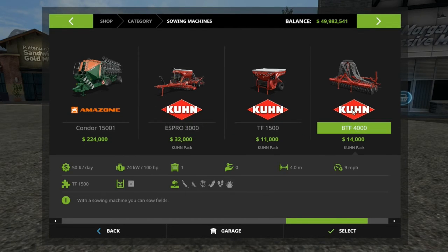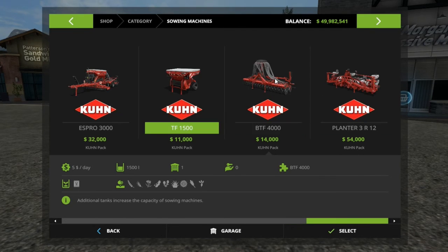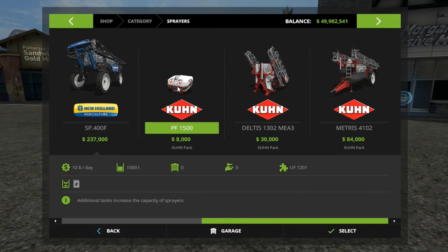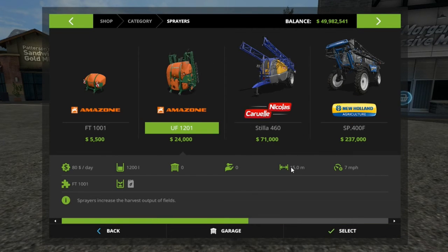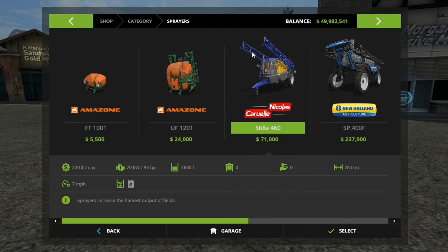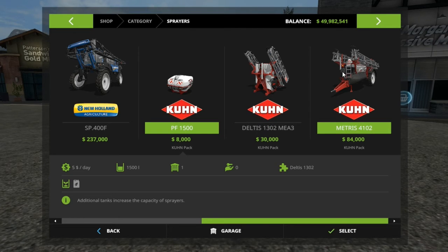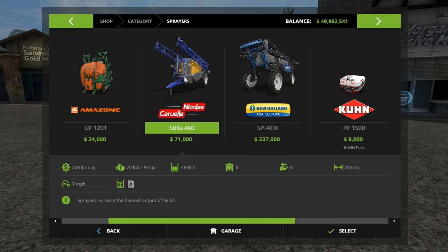The front tank gives you 1,500 more liters of capacity. Then there's this one, which hooks up to that long combination setup where you have the plow or cultivator and then you can attach this sower on the front — giving you a nice setup to plow, cultivate, and sow all at once. And this is a 5.4-meter sower — the Planter 3R.